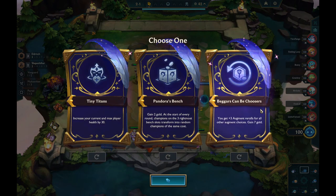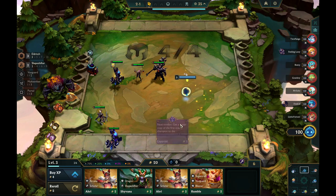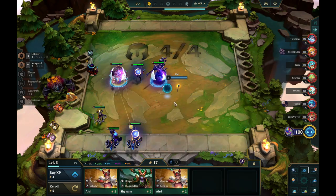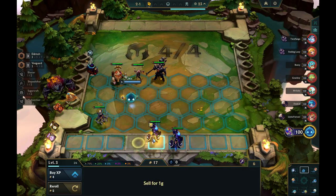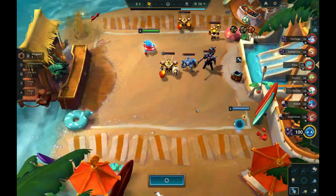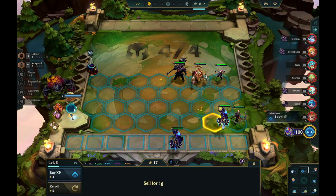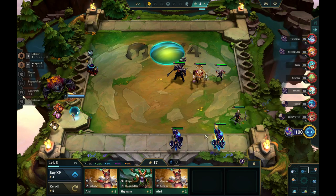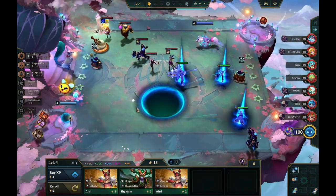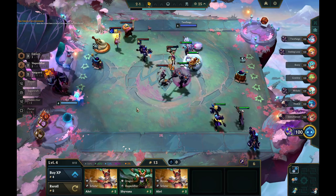Here you see me reroll everything, because I didn't find the first three augments to be anything special. Tiny Titans — again, do not want to loss streak. Pandora's Bench is okay, but since I wanted to play towards level 9 with the Tactician's Crown, fit a lot of traits and everything, I decided to go with the augment selection. That's because I figured I could easily find an emblem in stage 3 for the second augment — I could reroll each of them three times, so that means I have 12 chances to find an emblem. I also figured the gold would be good here, since it would help me play to get stronger right away without sacrificing my economy. And this specific board I settled on, because obviously it's the strongest board I got.